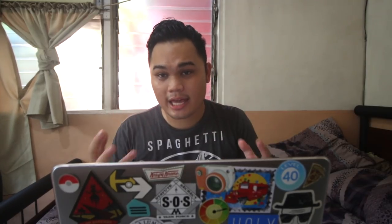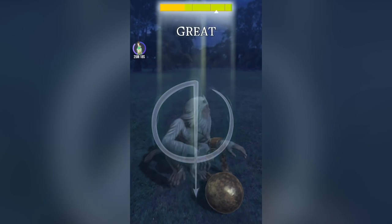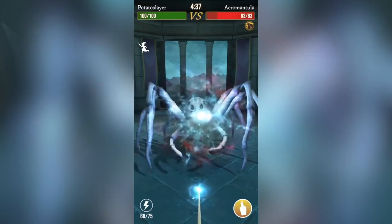I already talked about spell energies in my how-to video, linked right there. Quick recap: spell energy is what you use to return foundables and to battle fortresses. That's why it has been very problematic — you use it for foundables but also for fortresses, unlike in Pokémon GO where pokéballs are for Pokémon and raid passes are for raids.